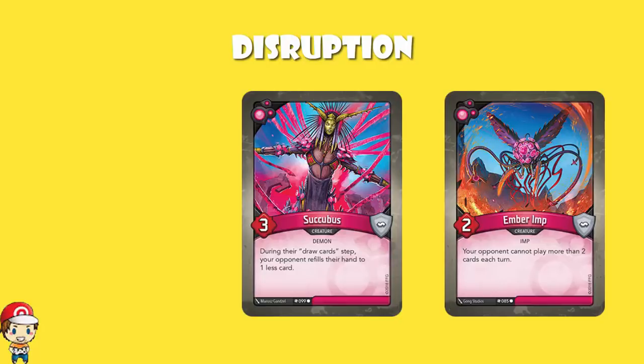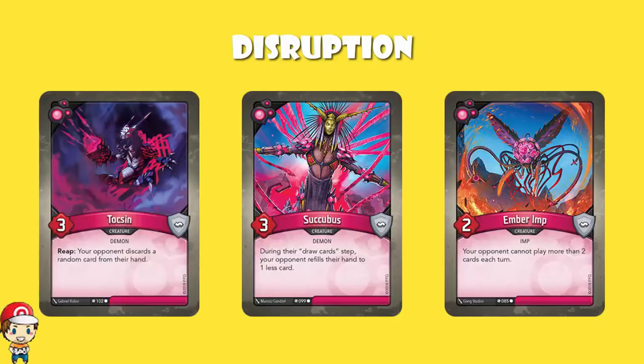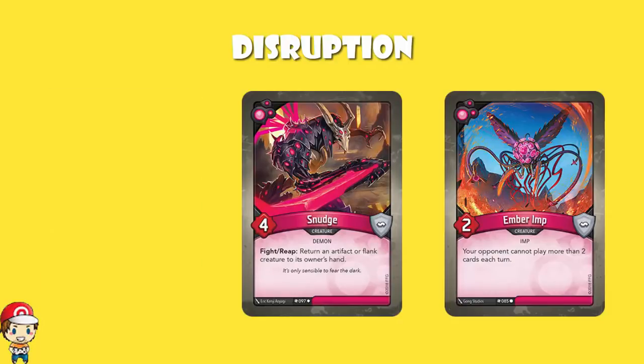Plus, you've got an Ember Imp down as well. Also, I should mention, there's one copy of Toxin here that makes your opponent discard a random card from their hand when you reap. So if you can sit there making them draw fewer cards and then discarding with Toxin, you are going to significantly reduce the amount of options that they've actually got. And then, just in case you weren't disrupting them enough, how about Snudge? Which returns an artifact or flank creature to its opponent's hand. Yeah, that's pretty bad.